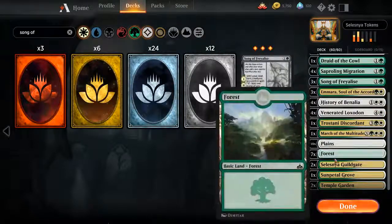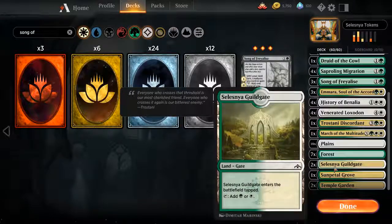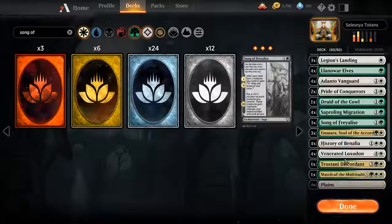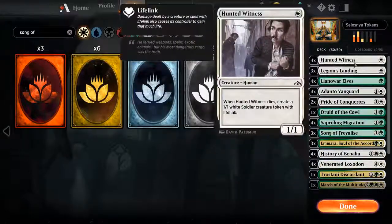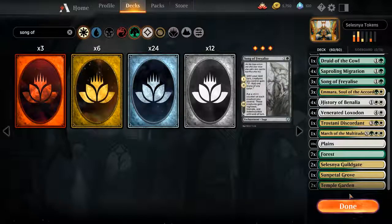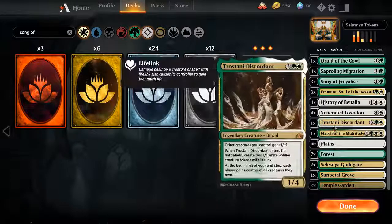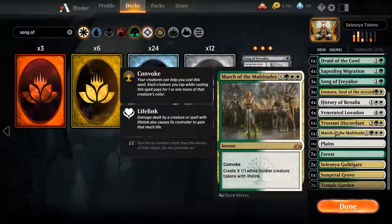That's pretty much it. Moderate land base — I had two Temple Gardens and a Sunpetal Grove, so I threw in two Guildgates just for good measure, you never know. There are plenty of times when you go turn one Guildgate, and then turn two you'll have a Llanowar and a Hunted Witness or something like that. This is one of those decks where playing a Temple Garden on turn one, you will probably pay two life just because it's that fast. So do not skimp on the mana pool. If you don't want the budget version, run three of these and four of these — I'm not kidding.